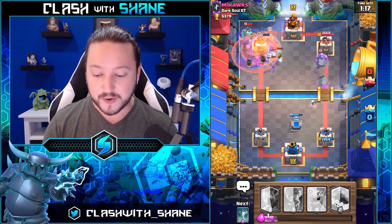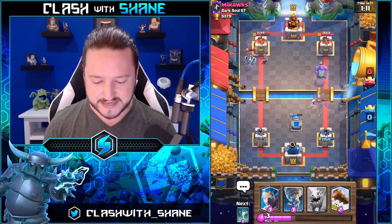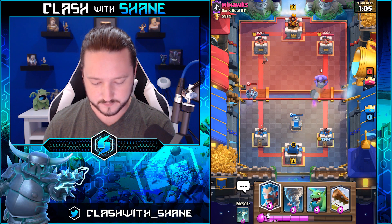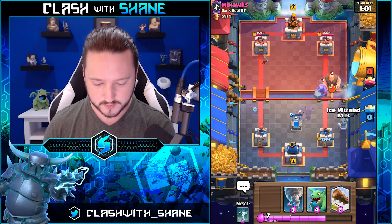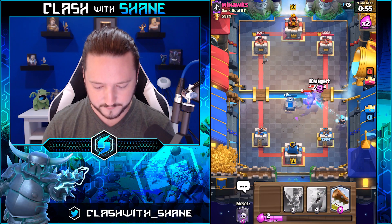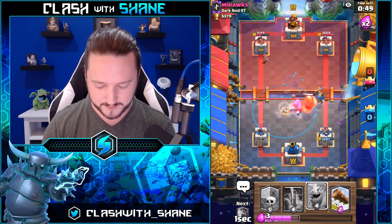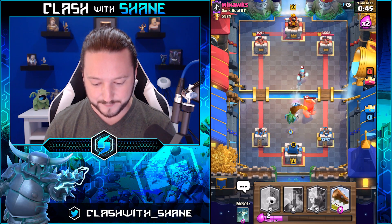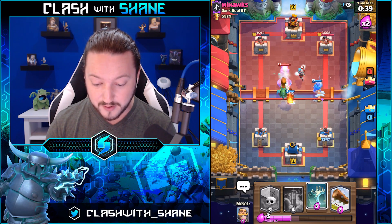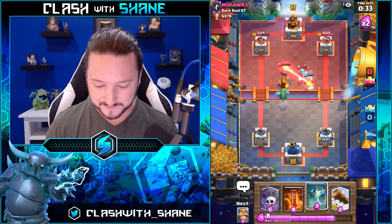He's got ice wizard too — this is poison valley I believe. The arrows are coming down into the tower. The bowler is taking a sweet time crossing the bridge. We've got to use our ice wizard to kill that bowler. Good night right here. We need everything back. Nice night — giant die please, thank you! No, he's got an inferno tower as well. Who uses inferno in a beatdown deck? I did not see that coming at all.